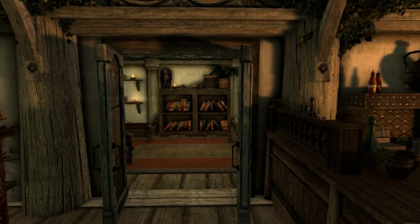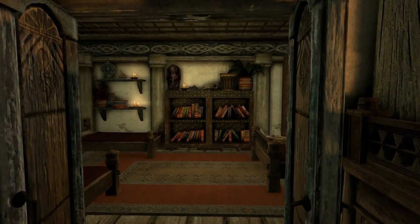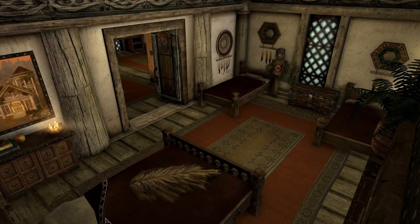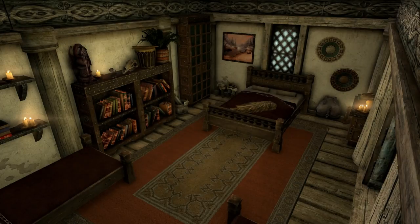Moving on into the bedroom, which has a double bed as expected and two single beds intended for children, as well as shrines to Akatosh and Amara, cupboards, side drawers, and similar storage, and it boasts a couple of bookshelves. I have heard there have been some issues with some people moving children into the home — I honestly can't confirm that, but I'm sure it will be patched, so bear that in mind.